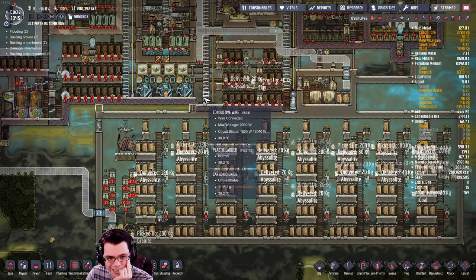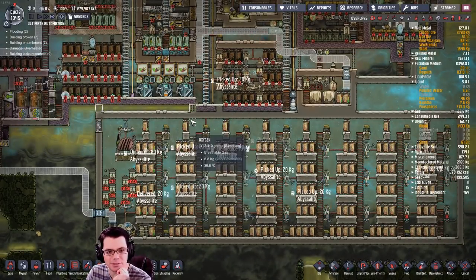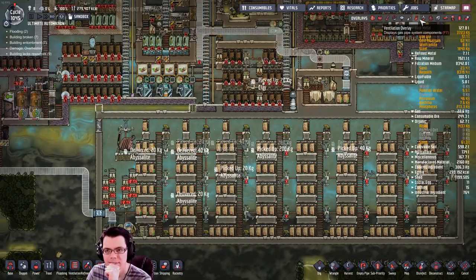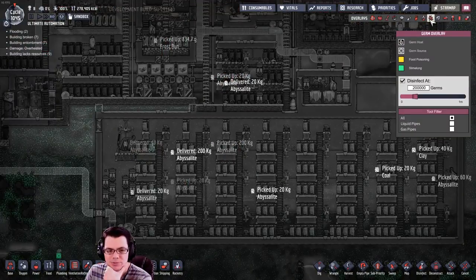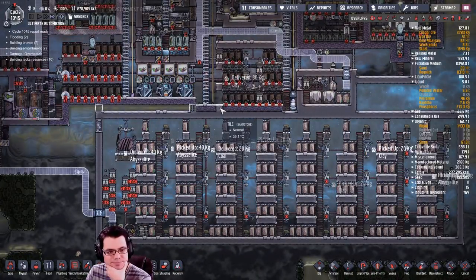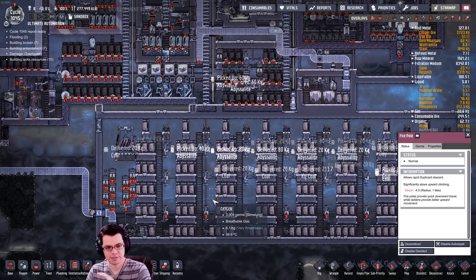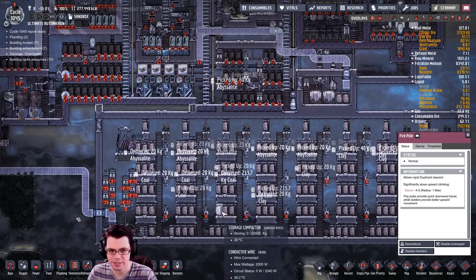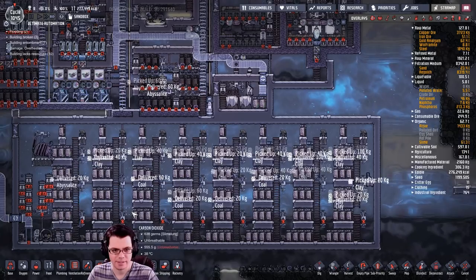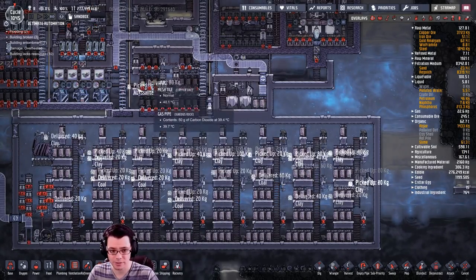I think I might just want to take this ladder and bring it right in here so the dupes can run down, do what they need to do, and then get out. The germs have just about died off in that area so it should be fairly safe. I could take this fire pole and bring it down so they can get to wherever they need to go — it might also make this initial move of all of this stuff quite a bit faster.